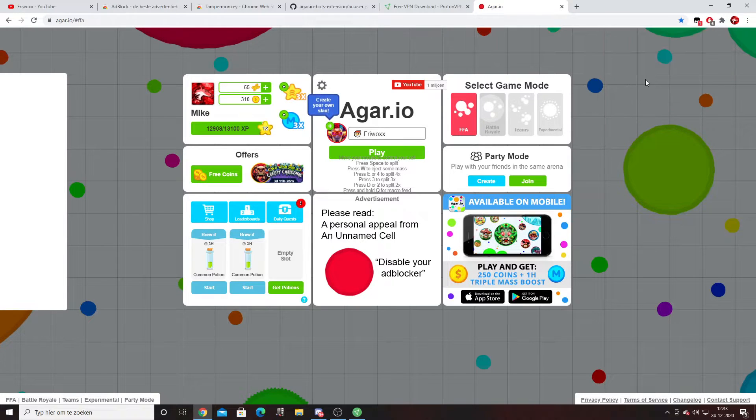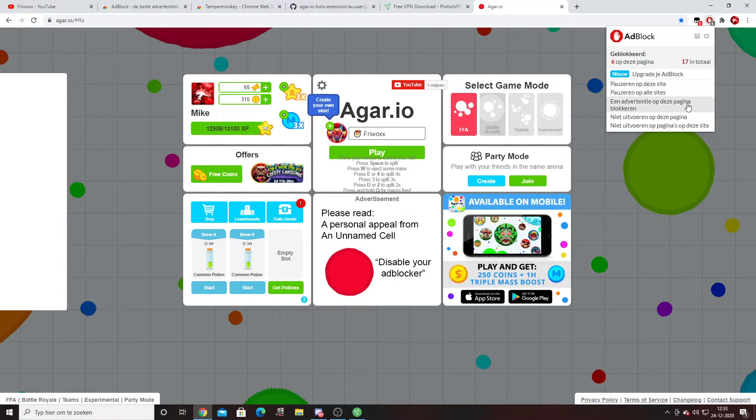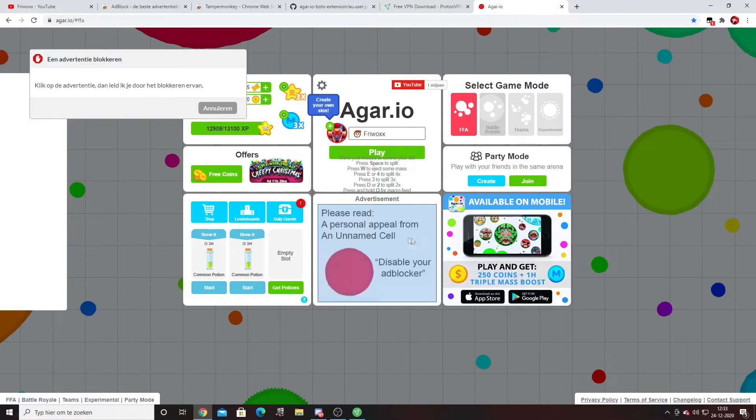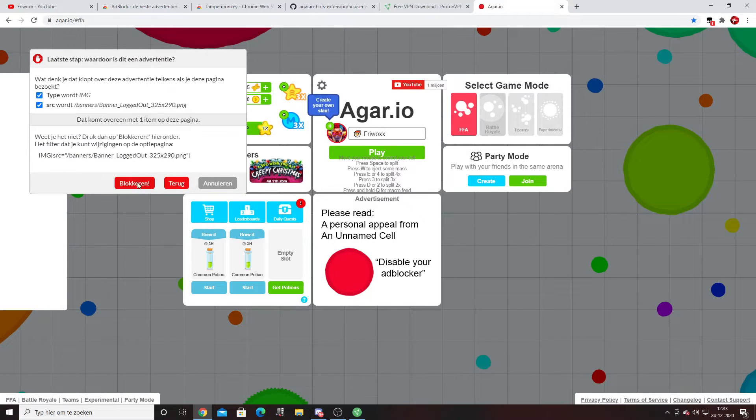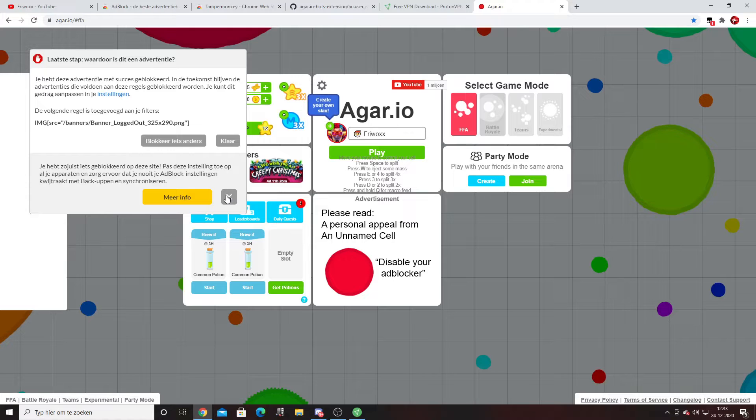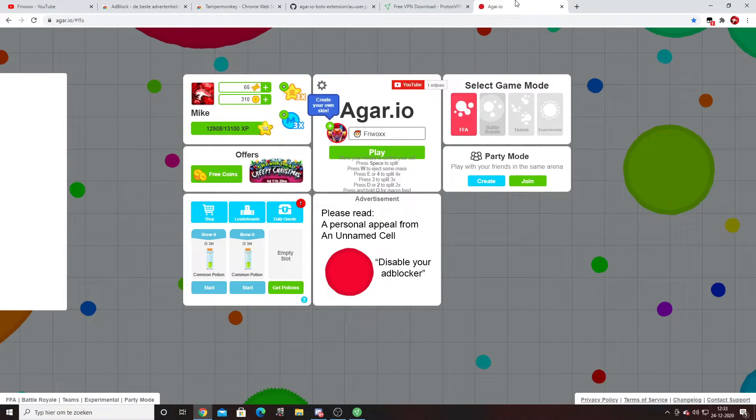Search for the app blocker and press app blocker. It will say 'block ad retention on this page' — press that. You can block all ad retention, so click on the Agario mobile option and block that. You'll see it gets removed because the mod menu is going to appear there. Press find, press block, then close this and press ready.